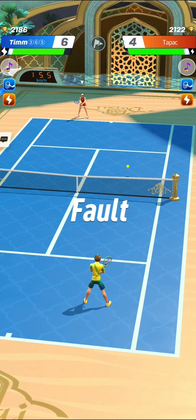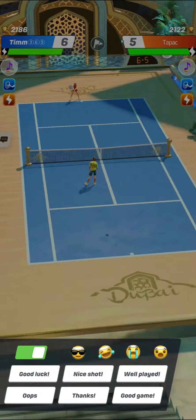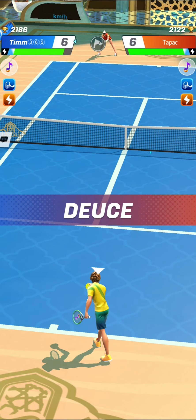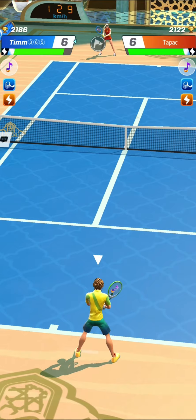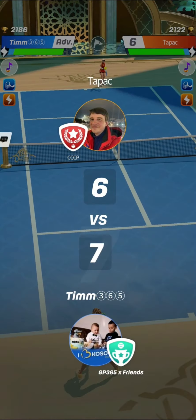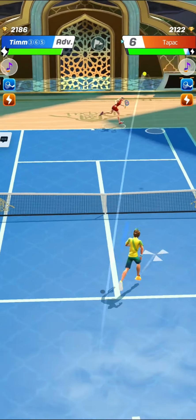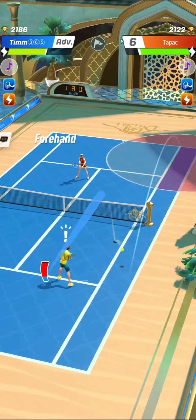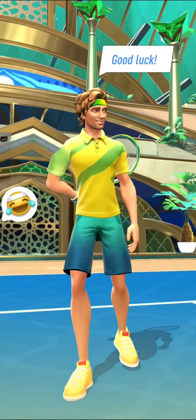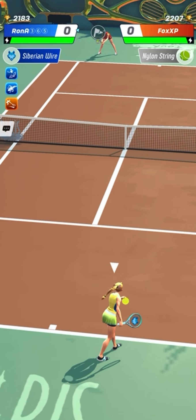So if in the first match the thing to keep in mind is that with Kaito you counter high serve big forehand players with soft cross court shots and some drop shots, taking advantage of the low agility of the high serve big forehand build — in this second match, we can keep in mind that hitting very strong serves is absolutely compulsory to outflank those low agility strong serve big forehand builds, and returning nice volleys is very indispensable.